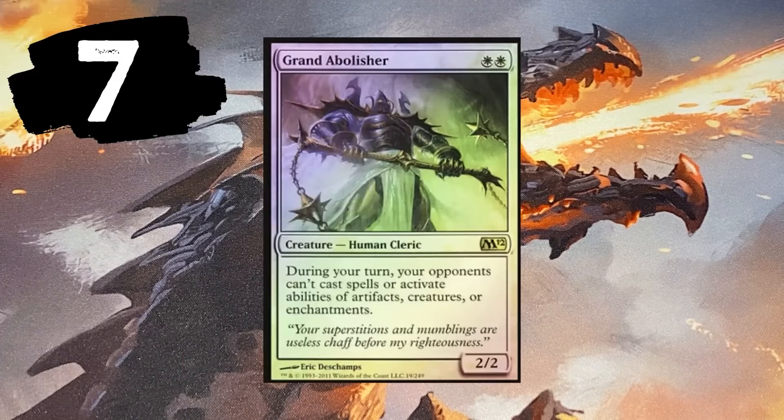Number 7 — Grand Abolisher. He's used to combo out during your turn. Opponents can't cast spells or activate abilities of artifacts, creatures, or enchantments. Very much used to combo out.